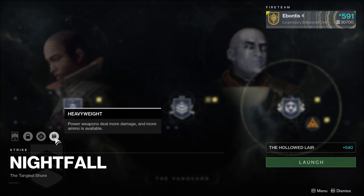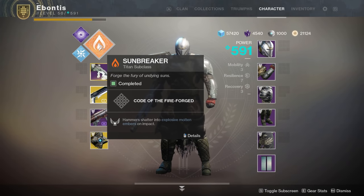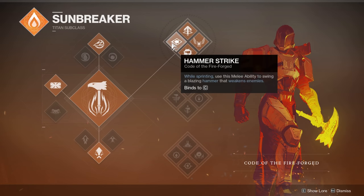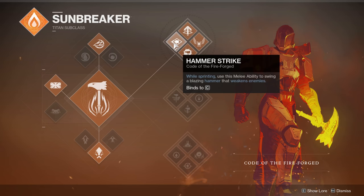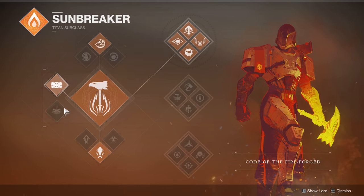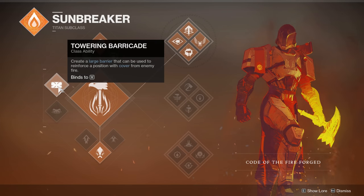If you're going for completion, heavyweight is just usually the easy way to go — power weapons do more damage and heavy ammo drops more frequently. My build is going to be Sunbreaker going top tree, just for Hammer Strike, which I probably won't really use, but I do like the shoulder charge for close-range situations. Thermite grenade, tower barricade — mostly because I'm not too worried about reloading, more about staying defended, since mobility and line of sight can be tough.